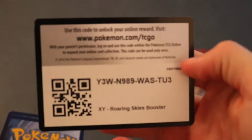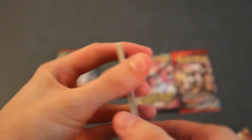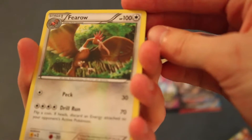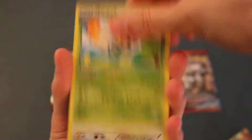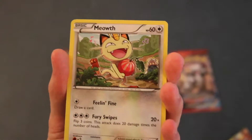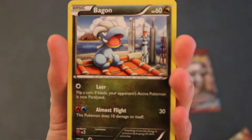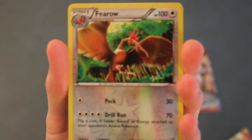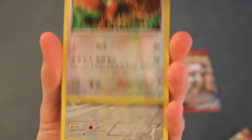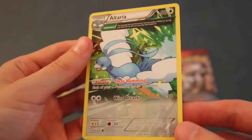Here is the code card for you guys. Getting started here with a Fearow, Hero, Skyfield, Ninjask, Spearow, Meowth, Gligar, Finneon, Bagon. Reverse holo is a Fearow. And the next card is - ooh - an Altaria. That's pretty sick.